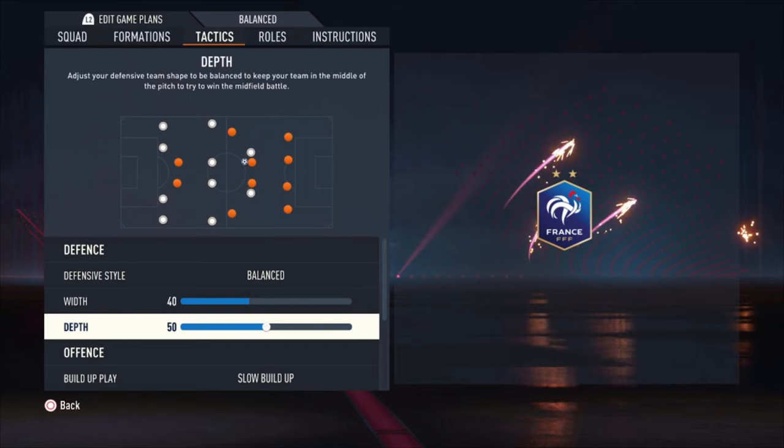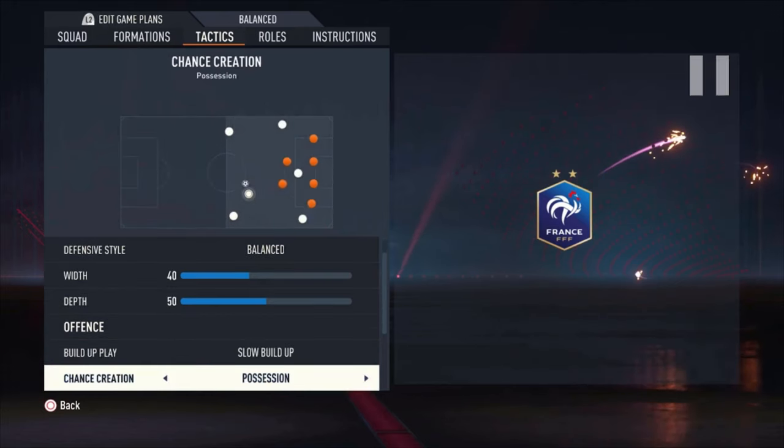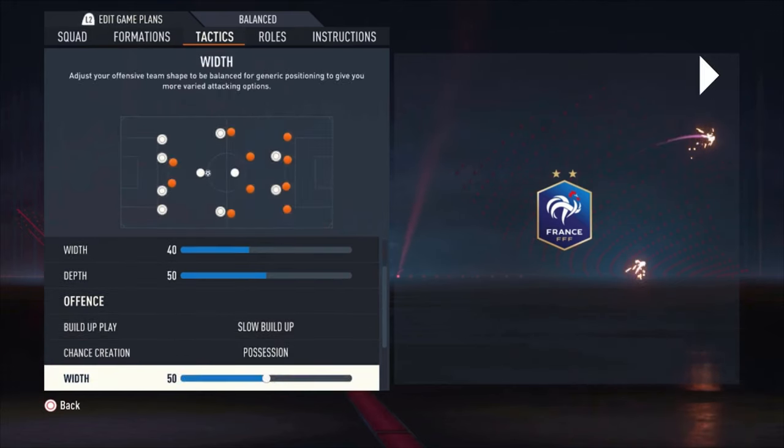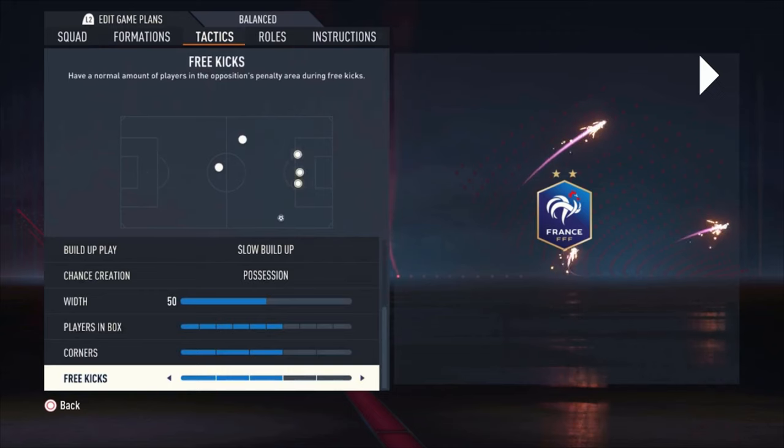The most important part: the tactics. Balanced on defensive style, width is 50, depth is 40 and 50 — but that's not really important because we want to have the ball. That's just for when you don't have the ball. For build-up, we have slow build-up, chance creation on possession, width on 50, plays in the box six bars, and corners and free kicks on three bars.